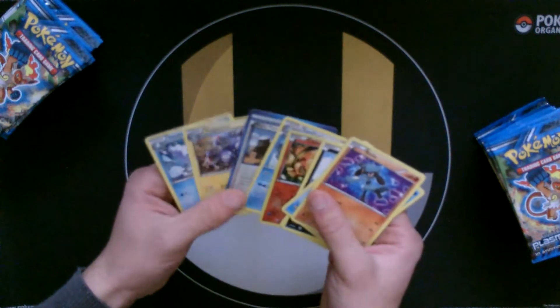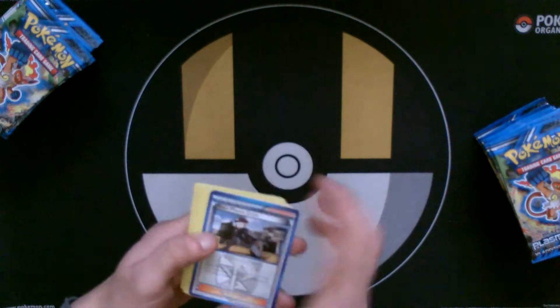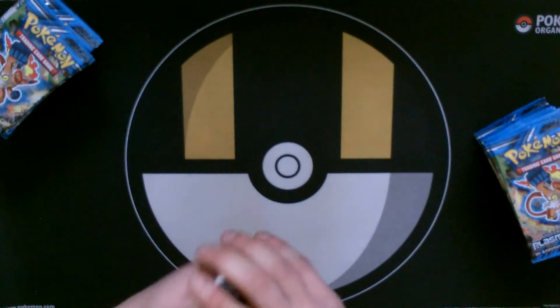Just a Chimchar. One thing to note is the Team Plasma stuff — I really like the blue borders, which is something I haven't seen yet. Just a Chimchar, nothing I'm going to reuse in there.